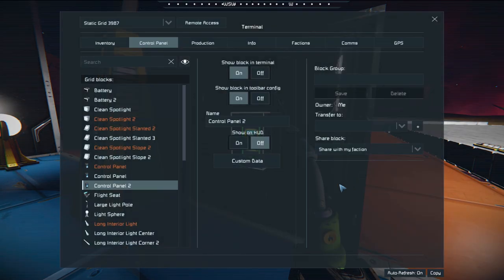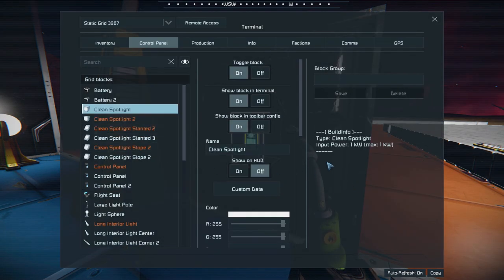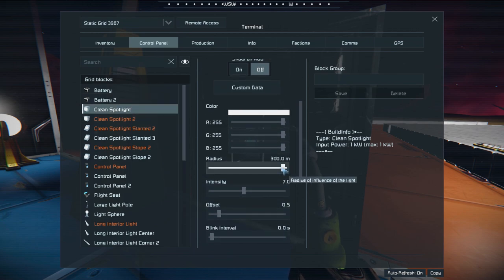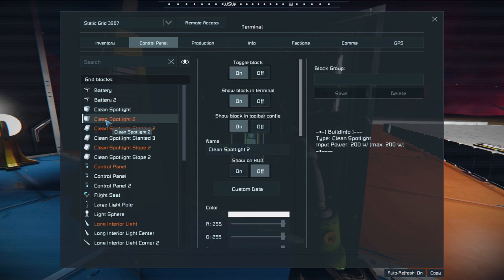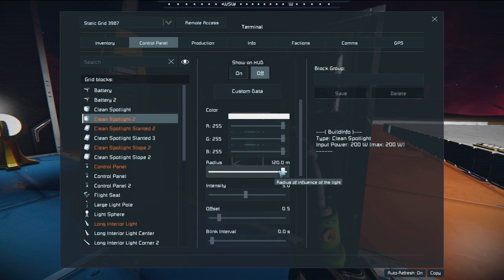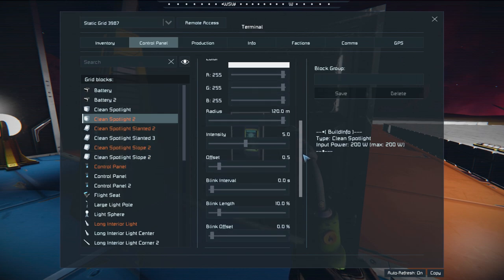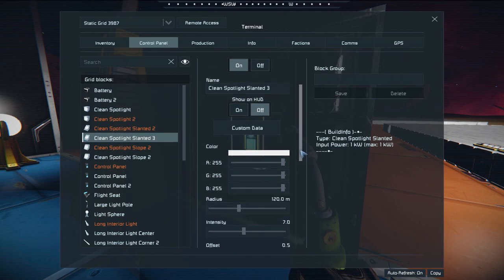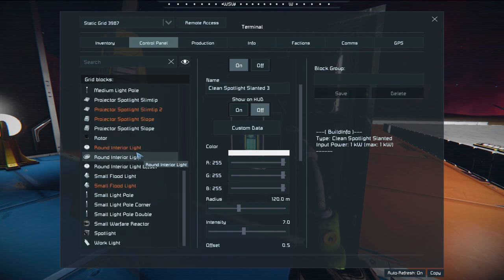If we go in and look, he's increased the range — this is the large block clean spotlight and it goes up to 300 meters, and then this is the small block and it goes up to 120 meters. So you've got various lengths you can set your lights to. I think all of the large block lights go up to 300.